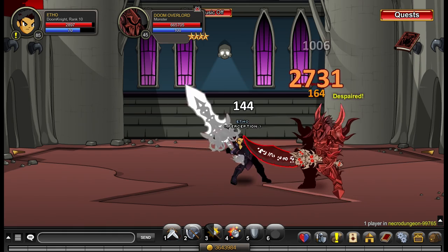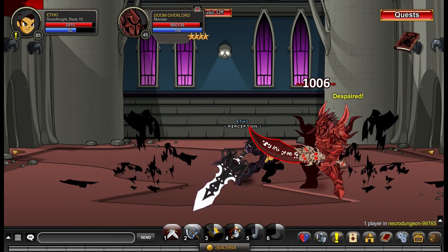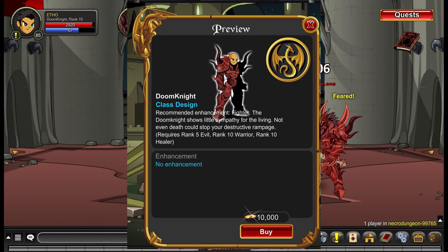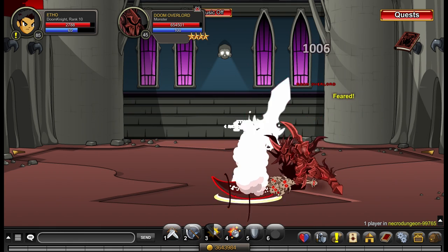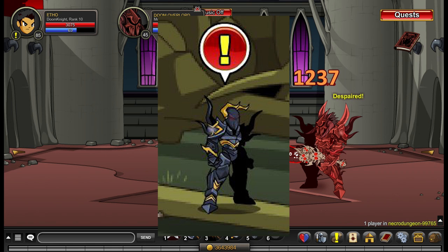First of all, we'll talk about how to obtain Doom Knight very briefly. Doom Knight class is member only, so you're going to need to have membership, and you'll also need rank 10 Warrior, rank 10 Healer, rank 5 Evil, and 10,000 gold. You'll go to slash join Shadowfall, talk to the Doom Knight vendor there, and he'll sell you the class for 10,000 gold as long as you meet those requirements.